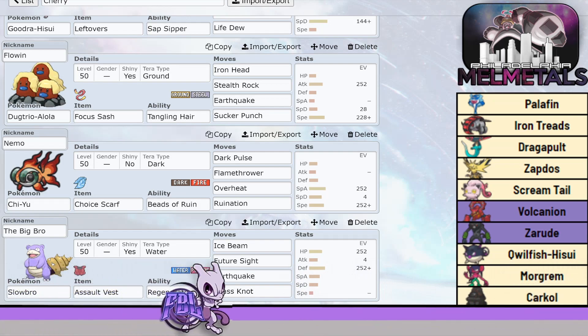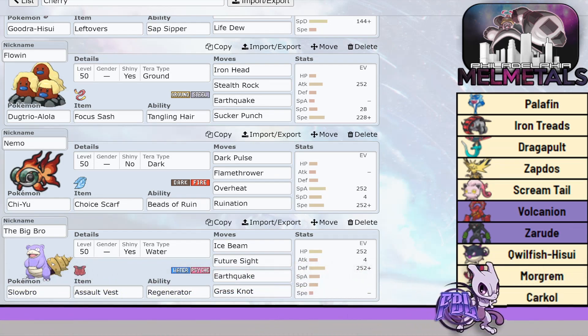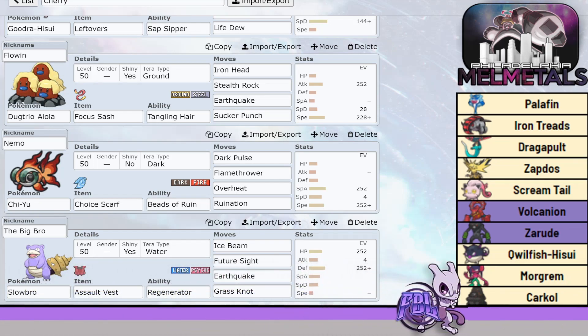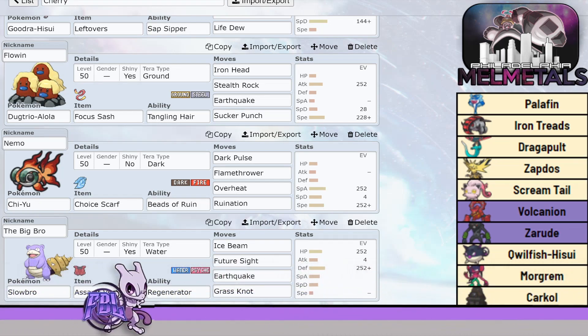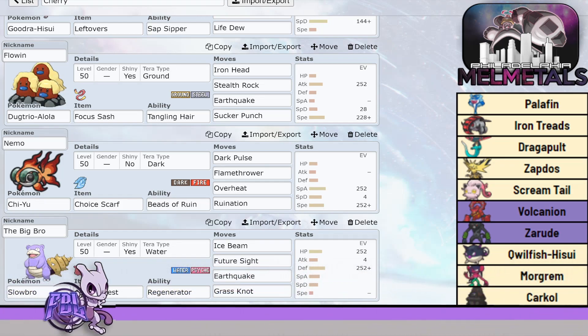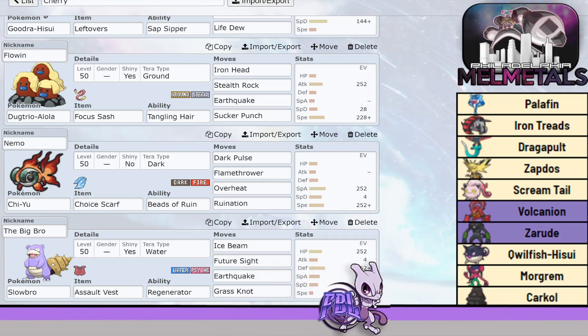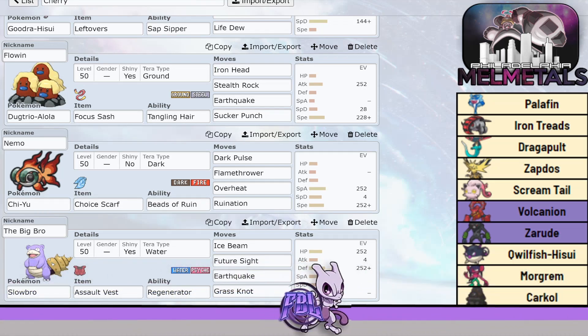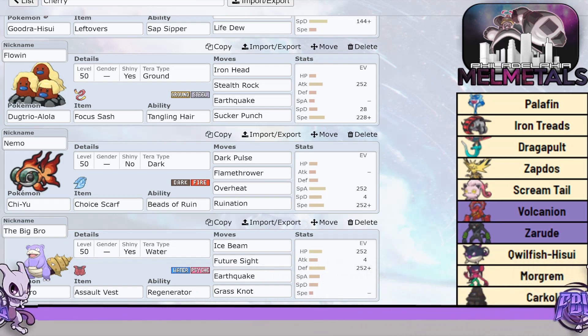We have Choice Scarf Chi-Yu because this is an Item Clause league — only one mon can be Scarfed per side. Choice Scarf Chi-Yu outspeeds everything on Cherry's team except Screamtail, Treads, Zapdos, and Zerud at plus one. I figured he wouldn't run those Scarfed, so Chi-Yu should be able to get the upper hand and hopefully KO some things.